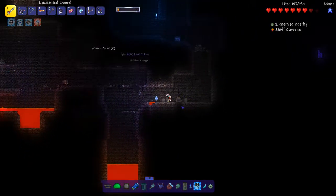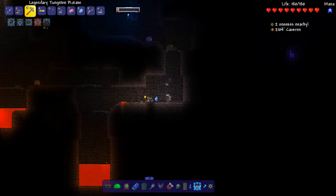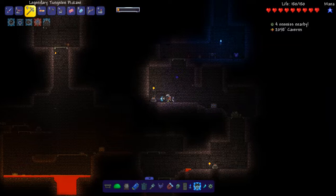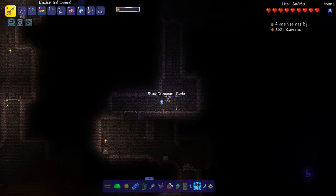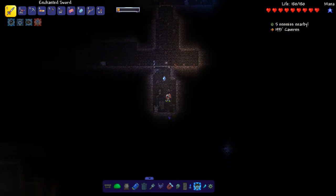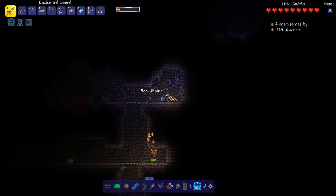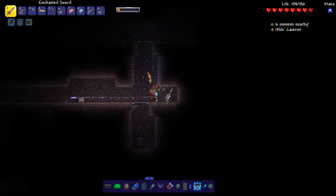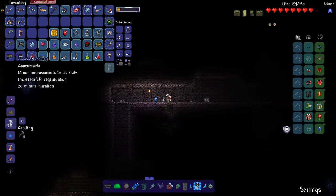Thank you! Heart crystal — thank you. This blue dungeon table is probably the only blue furniture I'm going to get. I think I can color-switch dungeon materials. That's the new granite biome music by the way — just started. Just got a golden crate and a chain knife from that guy. Kind of nice — wait, a chain knife is ranged? Damn.